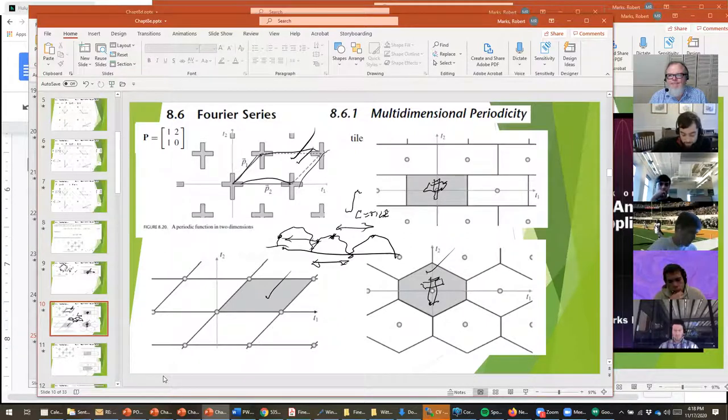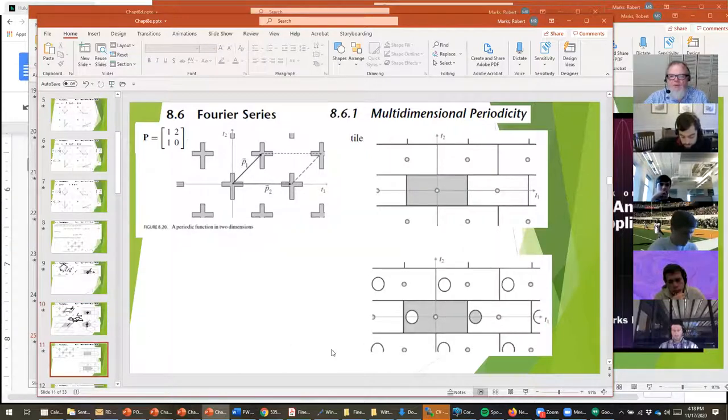This generalizes to higher dimensions by integrating over any single tile, and all of a sudden geometry enters into it — which you don't have in one dimension. You can even have a rectangular tile with a hole cut out of it, and still use that disjoint tile to fill up the entire plane. There are all sorts of ways to get a tile.